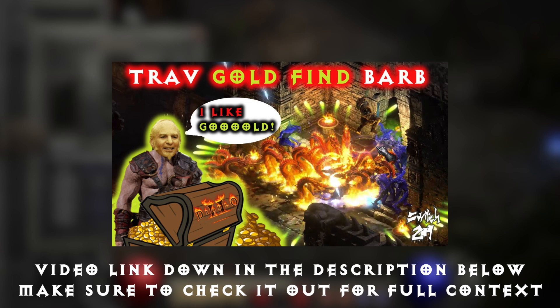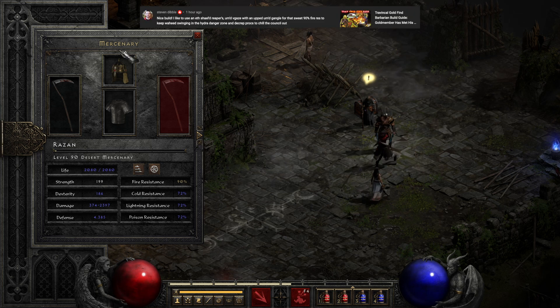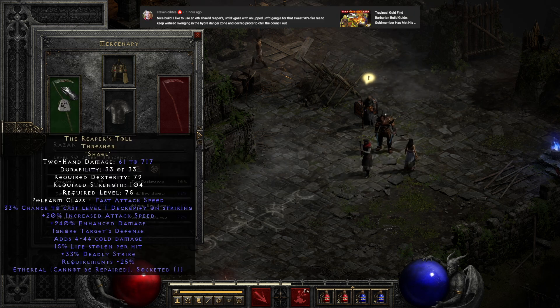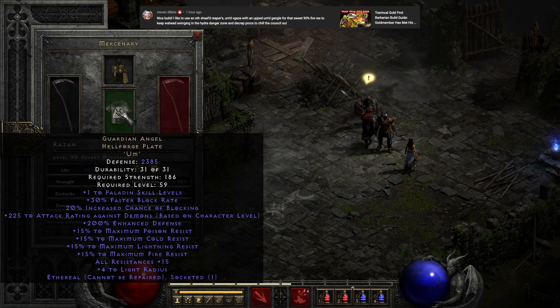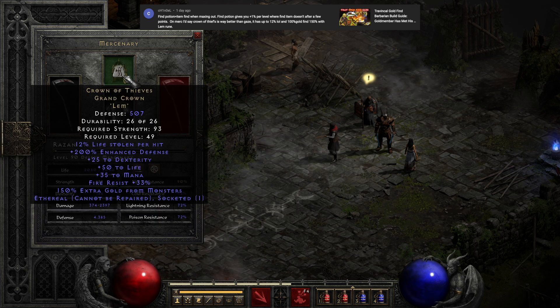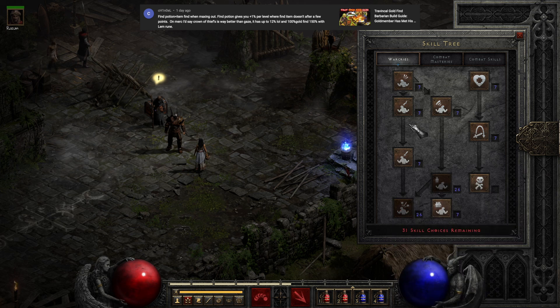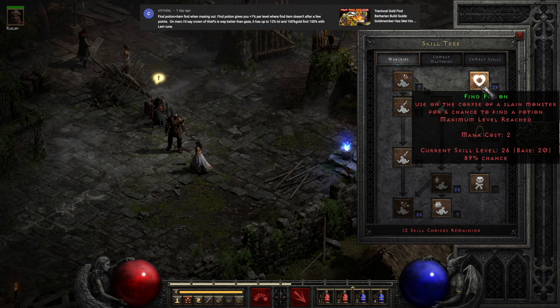Now we're moving on to the Travincal Gold Find Barbarian build guide. I'm going to combine both comments into the build to show in the gameplay. The first is from Steven Bibble, saying I should use a Shaftstop Reaper's Toll and an upped Guardian Angel. I'm also going to try Chanol's idea — who suggests using a Crown of Thieves with a Lem rune, and also to put the points from Find Item into Find Potion, as it does more for increasing Find Item as a synergy than hard points into the Find Item skill itself.